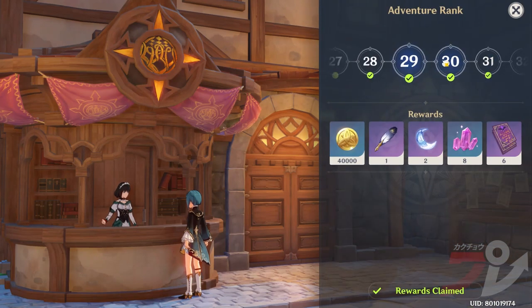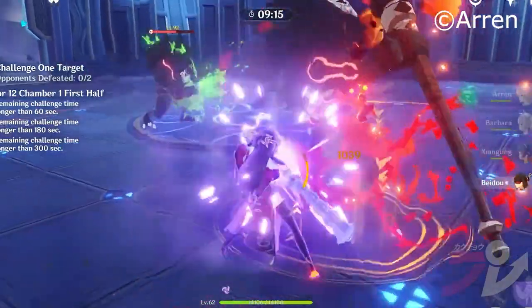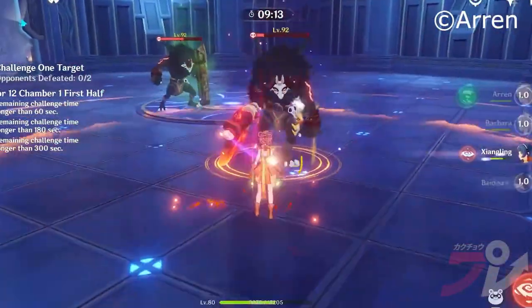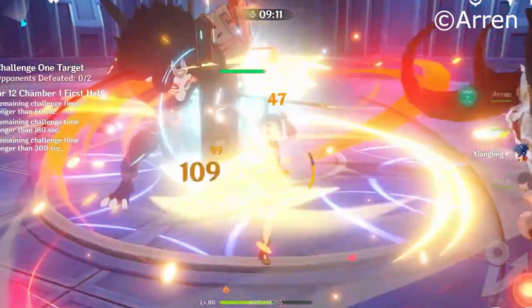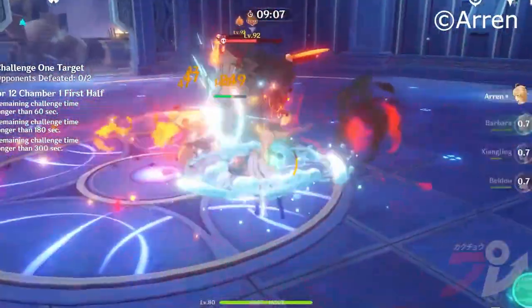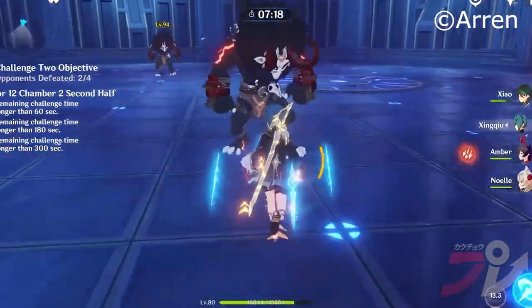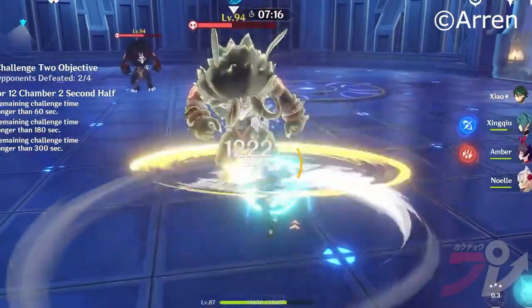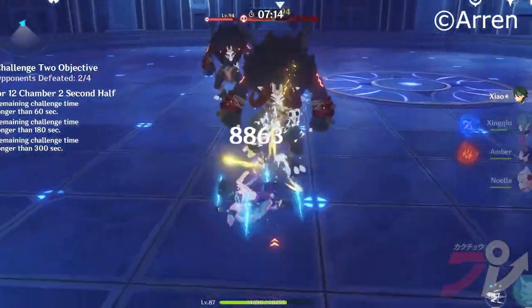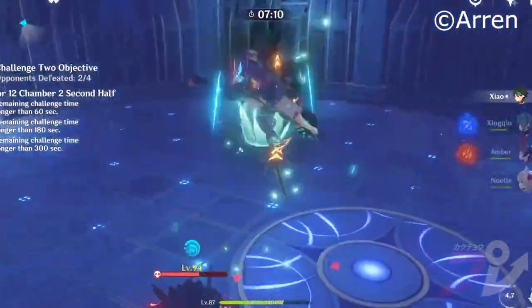Eventually, you'll want to get strong enough to start tackling the Spiral Abyss. This is a special single-player-only dungeon that offers Primogems on a monthly basis. But to be eligible for these rewards, you have to clear at least floor 8 out of the 12 existing floors. You'll need to spend a lot of time with the game before you can reach this point — we're talking character levels around 80 or higher — but it is something to keep in mind if you want more chances at wishes eventually.